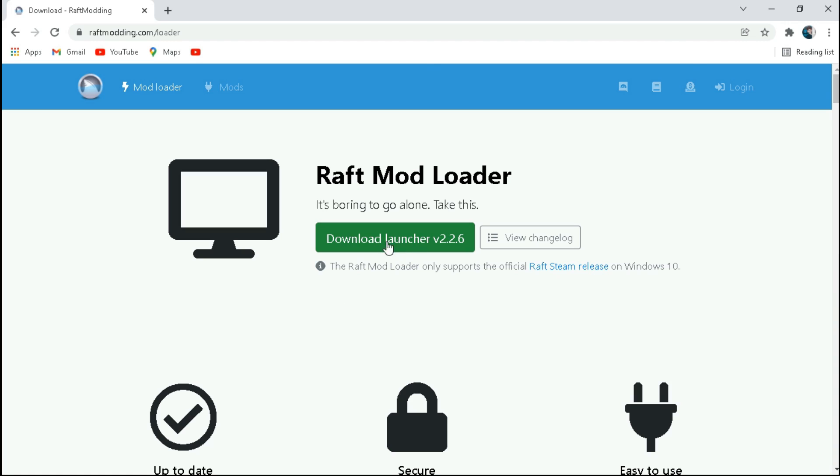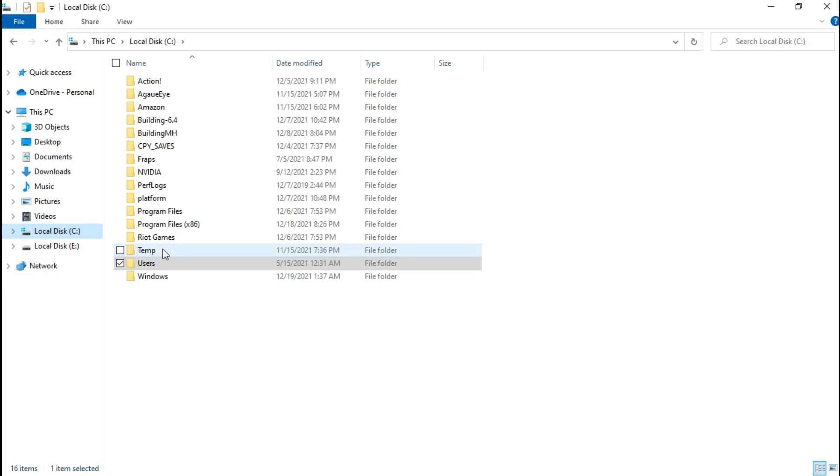Download the Raft Matloader from here. Now go to the file destination and copy this file to your game directory.